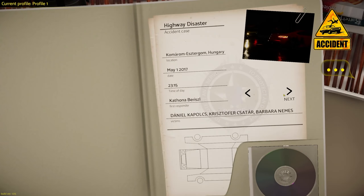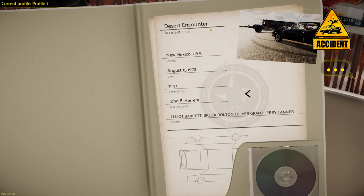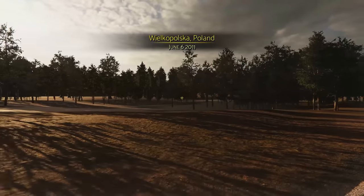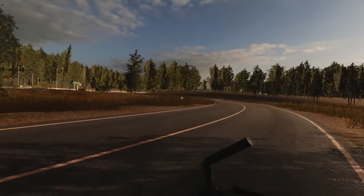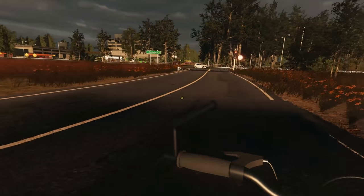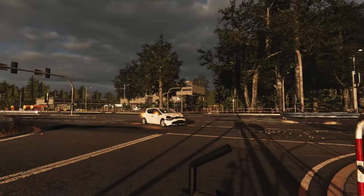We have a set of crashes here — we have a highway disaster, we'll probably save that for the next episode. Distractions, and then something called Desert Encounter — that sounds pretty good too. Maybe we'll go to Distractions — it's in Poland. Let's start the simulation. Hey, we're on a bike! Wait, are we going to get hit? That'd be terrible. I can see a flipped car over there. Oh, somebody was distracted at the red light. By the way, I don't have a shadow either — maybe I'm just a ghost.